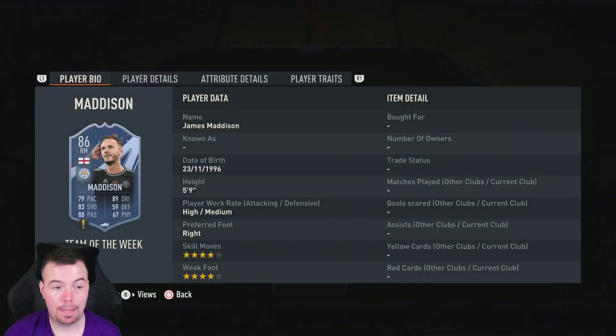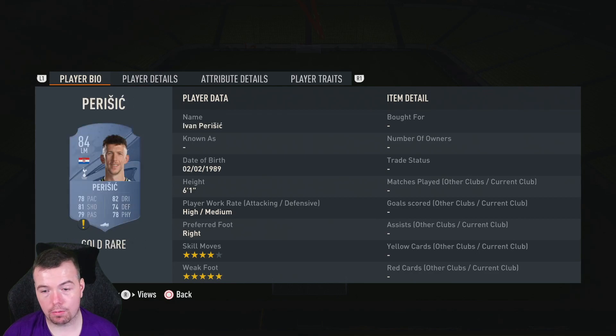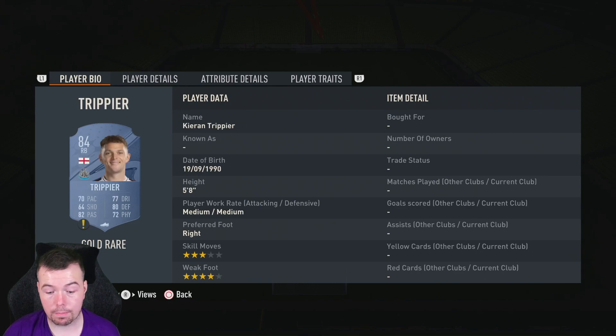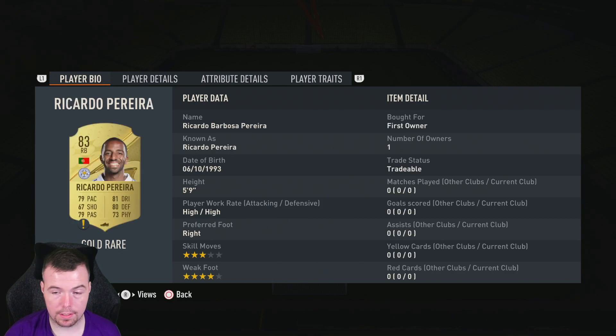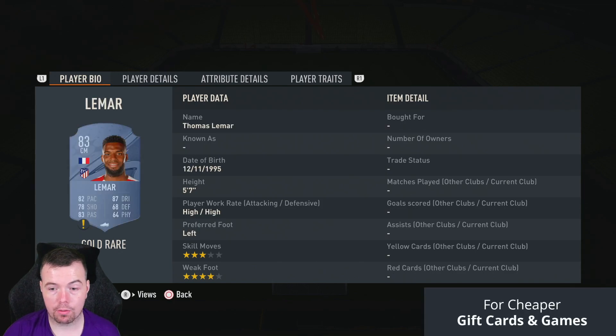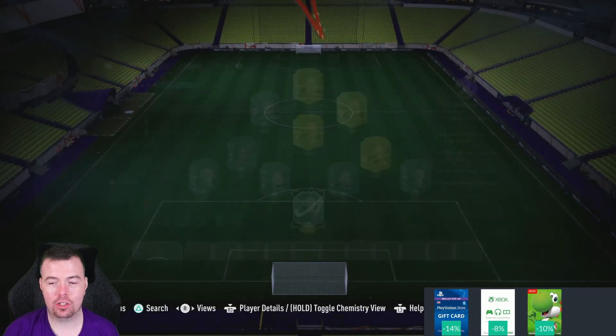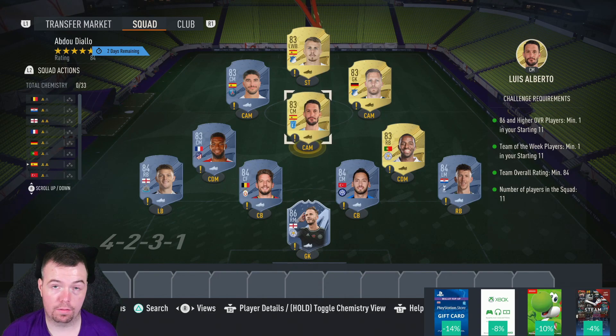Madison is one of the cheapest 86-rated in-form cards at 13,250 coins — can't believe how cheap he is. Your 84s — Perisic, Kalanaglu, Mertens, and Trippier — are around 2,500 coins buy-now, though you can get them cheaper on bids. Your 83s — Pereira, Lamar, Boiman, Alberto, Soler, and Angelino — are basically at minimum price, around 850 coins buy-now.